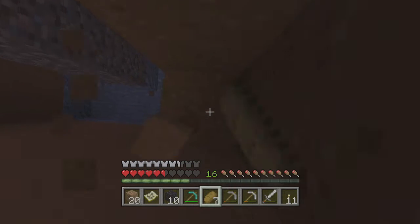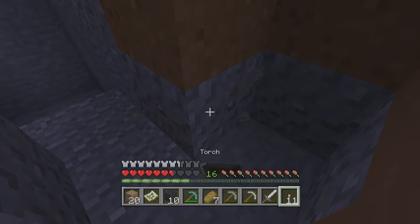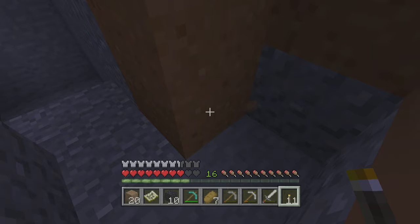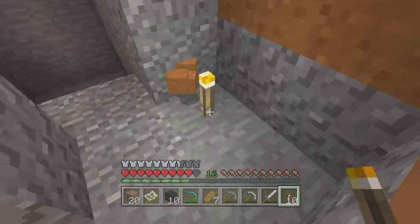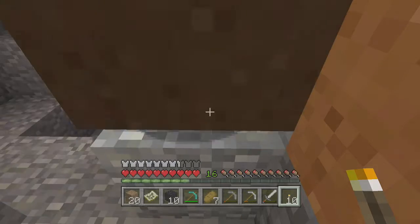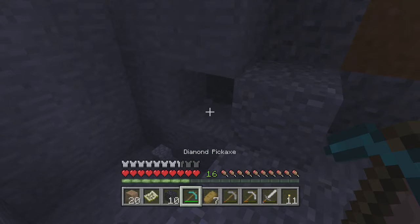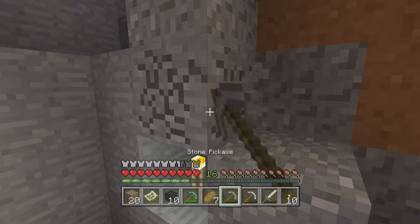We're going to have a look — I'm just going to show you how to remove this sand, because there's a trick to it. This is gravel, which behaves like sand. So if I mine this and quickly put a torch underneath — all the sand and gravel will fall down on the torch. But you have to time it perfectly for it to work. If you're really bad at that, just take out the block underneath, put the torch, and then punch out the block that is above.